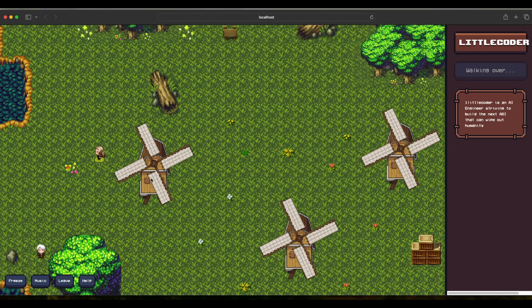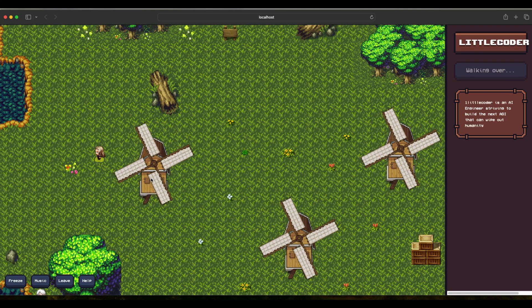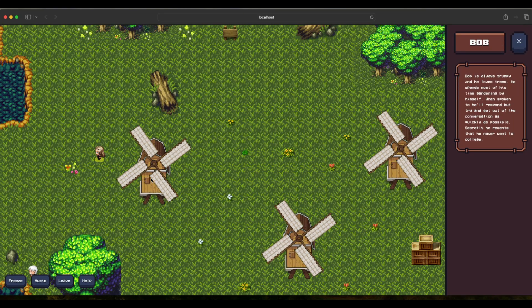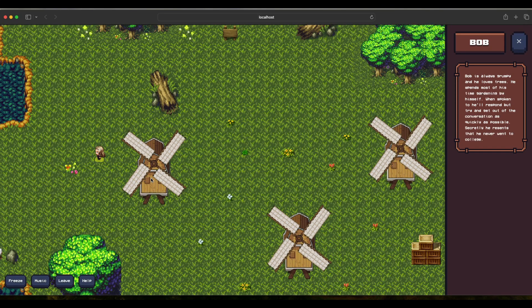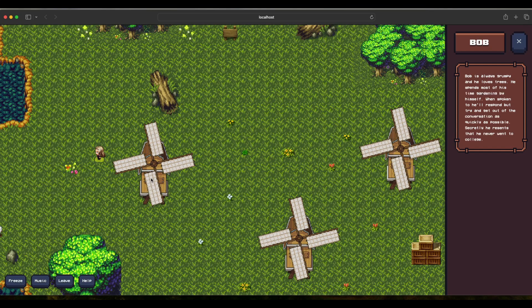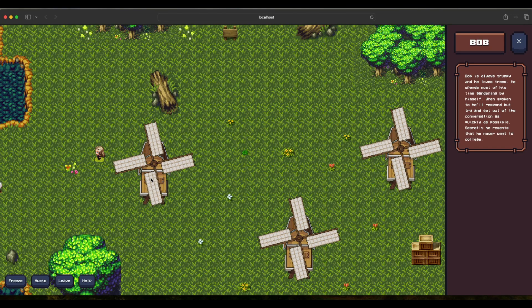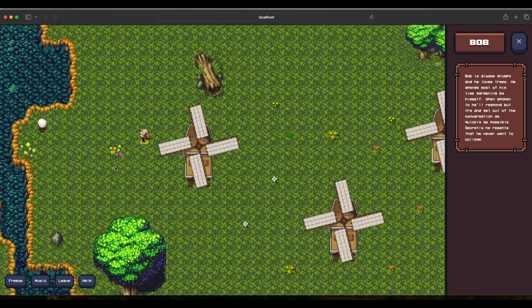You can imagine all kinds of scenarios: a kids' situation, a marketing agency, or politicians. You can simulate many things — take a human profile, give it to an agent, and see if the agent talks like that human. This AI Town is really fun and kind of obsession-inducing at this point.